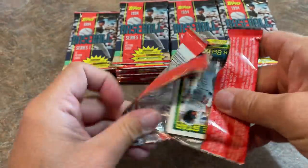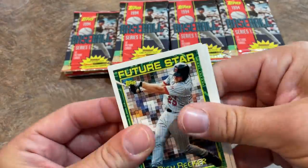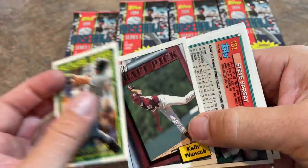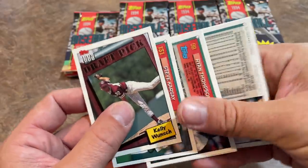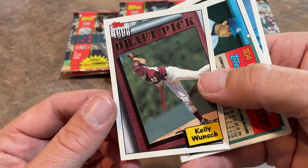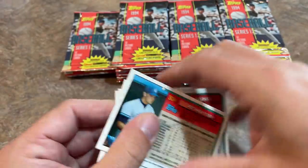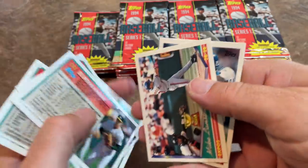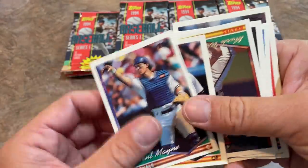Next pack up — Future Star card of Rich Becker. Some of you might be familiar with that design because out of 2019 Archives, we had some Future Star cards that looked like that. Vlad Jr. has a card like that in that set. Kelly Wunsch draft pick card — not really a notable card whatsoever. We've got a Brent Main and Mark Carrion in there as well.